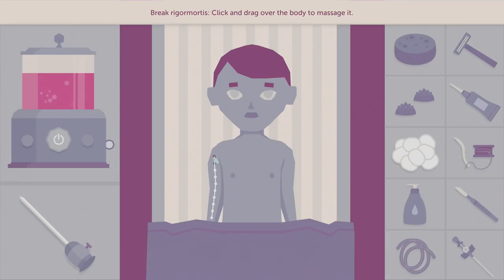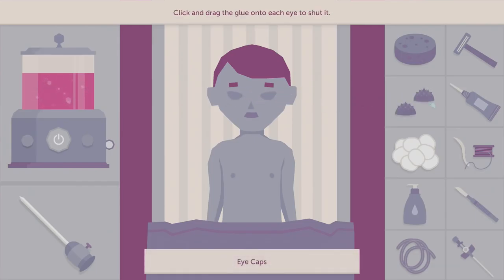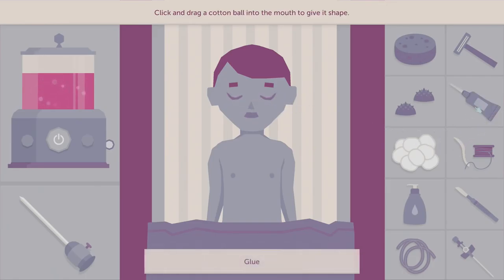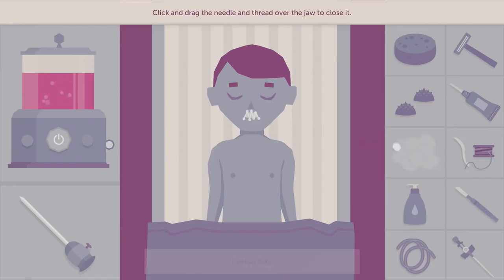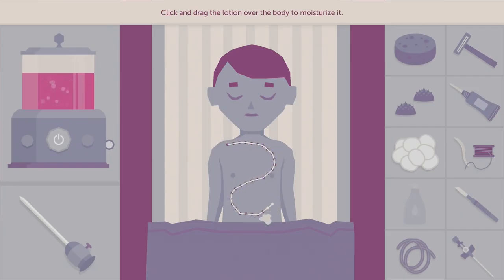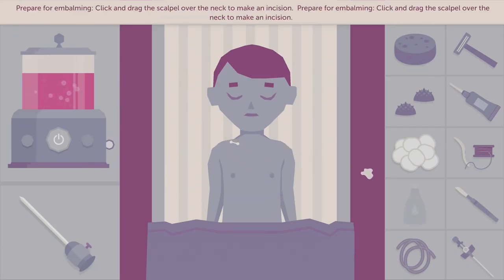Break rigor mortis. I'm playing with a mouse on my lap so sorry if I'm not super precise. Click and drag the glue on each eyeball to shut it. There we go. Click and drag cotton balls into the mouth to give it its shape, then sew it shut. Click and drag lotion over the body to moisturize it. Moisturize my baby. Prepare for embalming — click and drag the scalpel over the neck to make an incision.